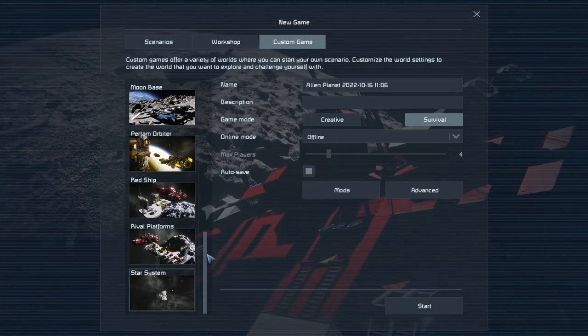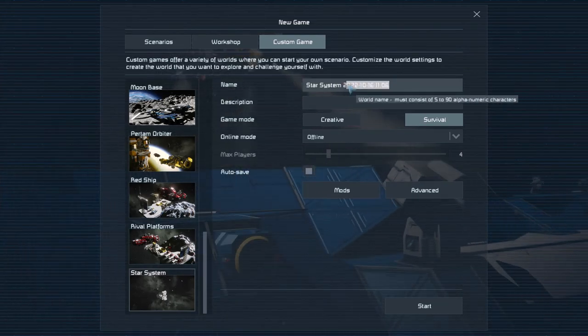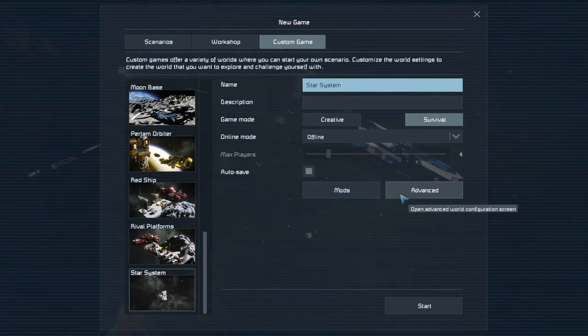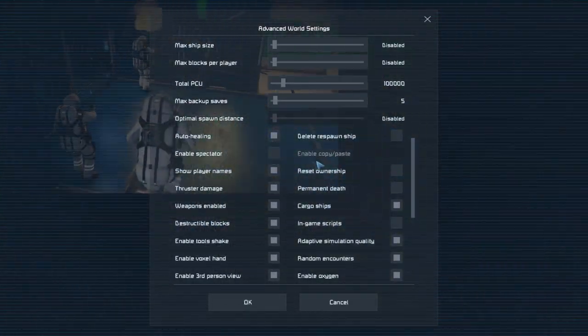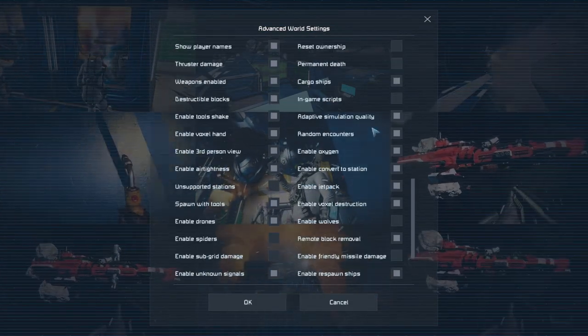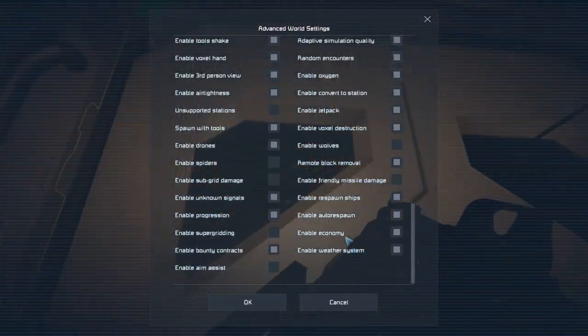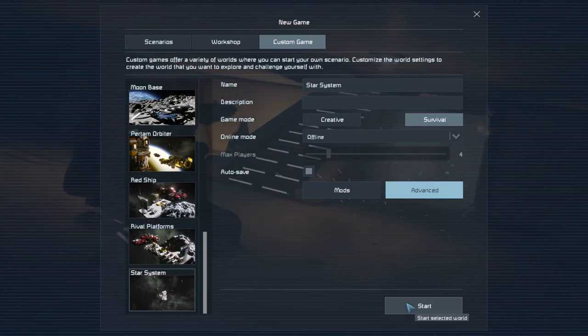The Star System is where you get one of every single type of planet and you can have economy stations etc. We're going to be playing in survival, no mods, autosave on, all vanilla settings - just leaving this as is. I would recommend you turn on scripts because they can be very useful, but everything else I'm just going to leave it as it is and we're going to start this world together.